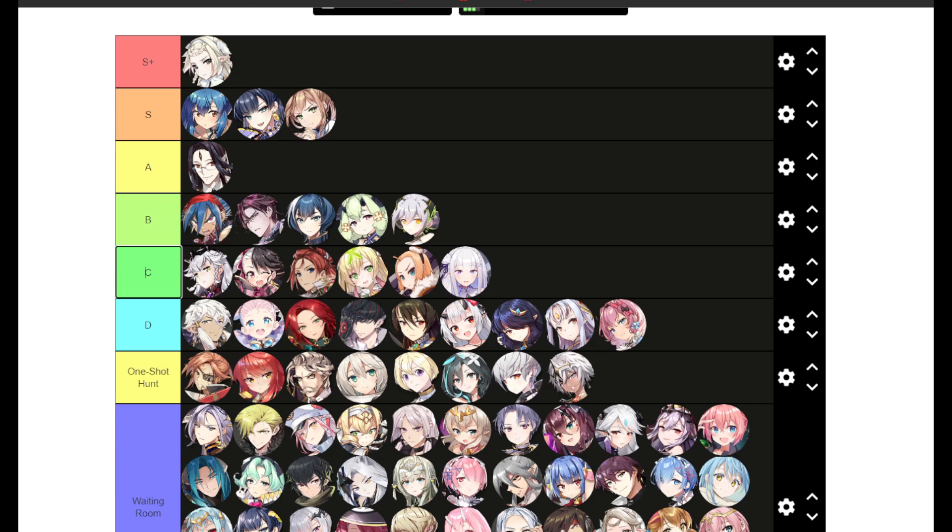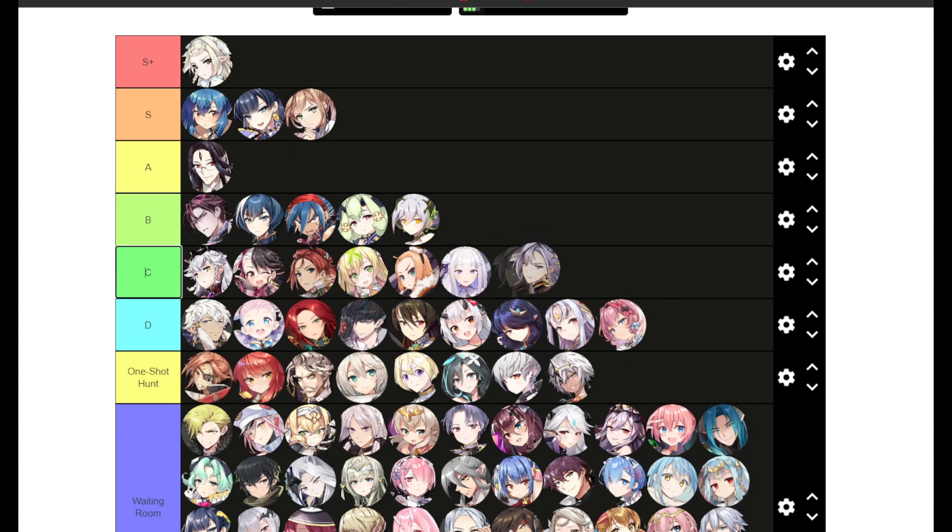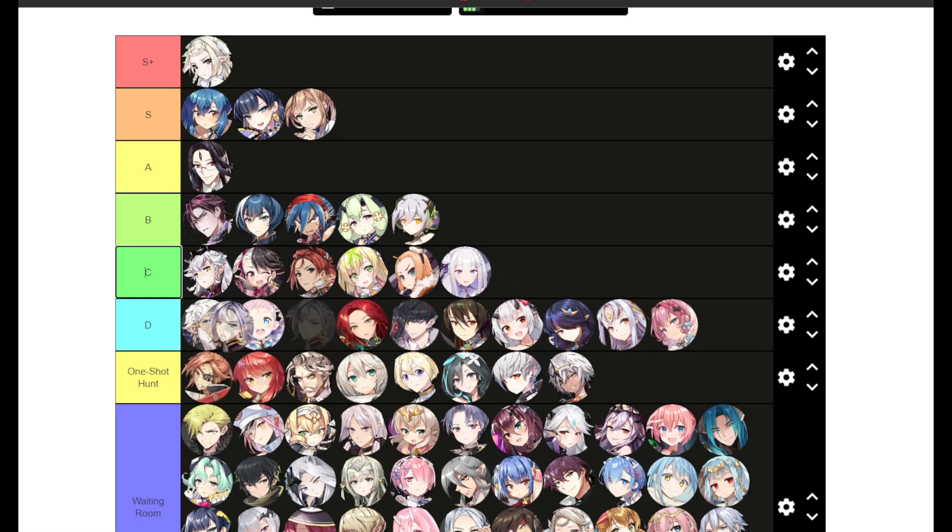Ken is a golem unit — not bad, has a defense break and significant damage. A lot of units will outshine him, though. He's pretty similar to Alencia but does more damage because he doesn't rely on his S2, so I'll put him a little higher. Kisei is only ever used in Wyvern but she's really bad at it too — compared to Cigarette and Luna you should never use her. D tier, even though she's good in PvP.